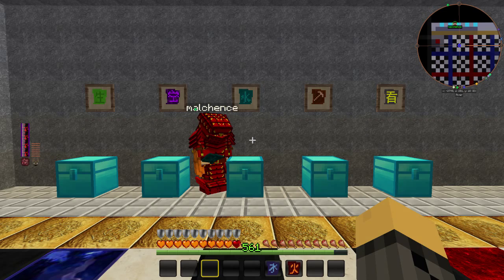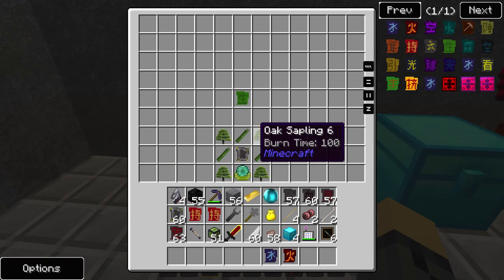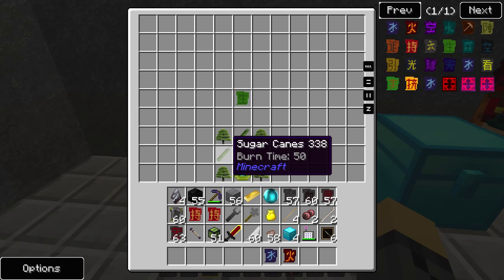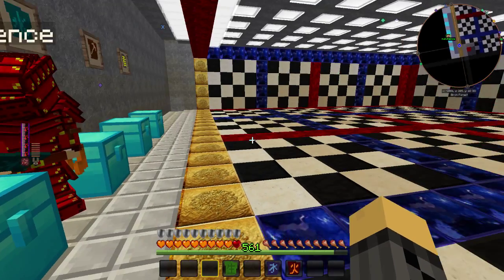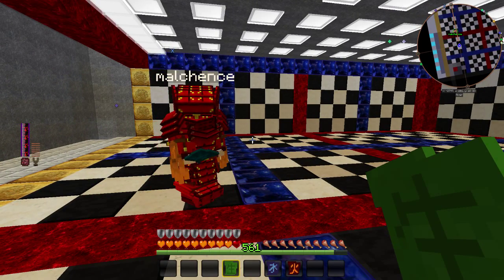Now that you've built a tier 2 altar, you will have access to these sigils. The first sigil is the Sigil of the Green Grove, which requires four oak saplings, three sugarcane, reinforced slate, and your apprentice blood orb. The Sigil of the Green Grove allows you to increase the number of growth ticks of plants in and around your area.